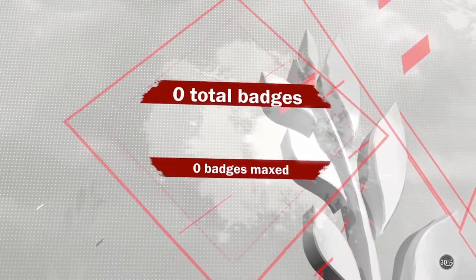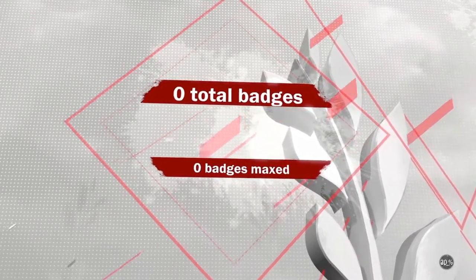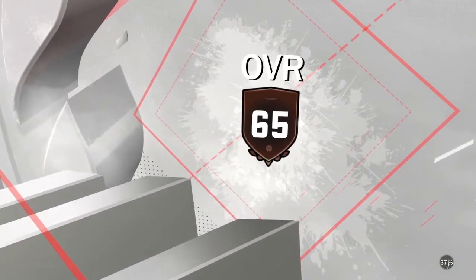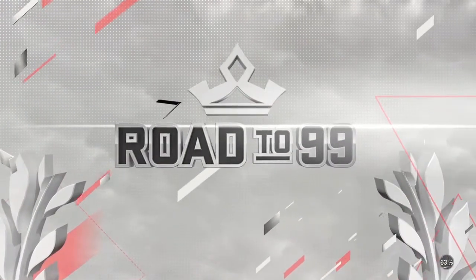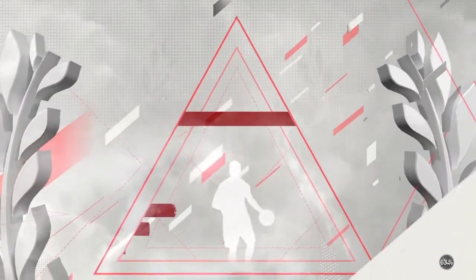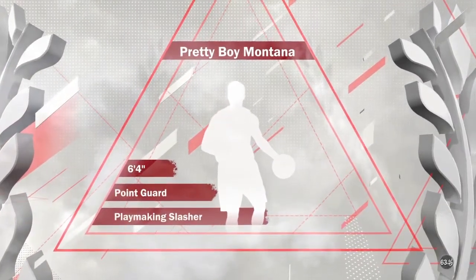First thing you want to do is make a new player. This is going to be the best way to do it. Make a new player — you want to make a playmaking, driving and finishing slasher; a driving and finishing playmaker. So driving and finishing first, playmaking second. You want to make him 6'4". That means he's going to get 86 ball handling, so you better unlock all the dribble moves, and he'll also be able to unlock all the dunks that you guys will want.